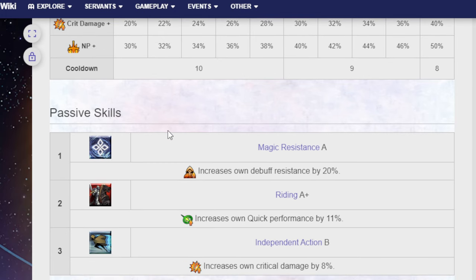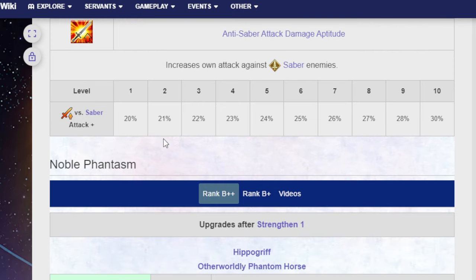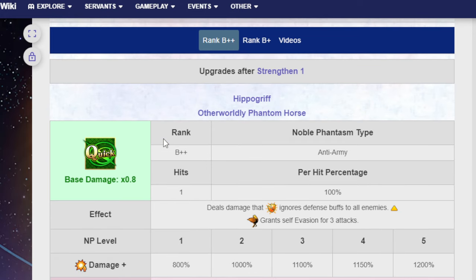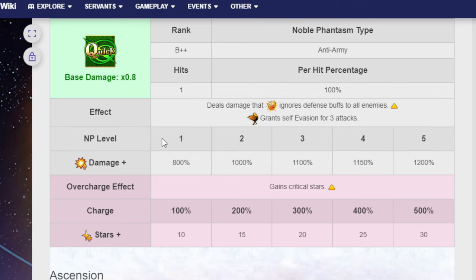Passives are Magic Resistance A, Riding A+, and Independent Action B. He also has an Anti-Saber Attack Damage Aptitude passive. The Noble Phantasm is the Hippogriff, Otherworldly Phantom Horse, Rank B++, Anti-Army, hits 1 time, Quick. It deals damage ignoring defensive buffs on all enemies and grants self Evasion for 3 attacks. NP damage at level 1 is 800%, and at NP5 it's 1,200%. Overcharge effect gains Crit Stars: 10 at charge level 1, and 30 at max charge.